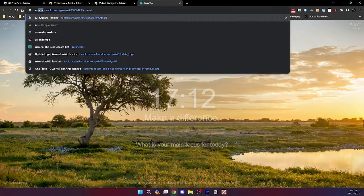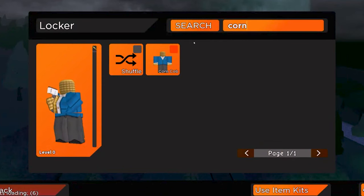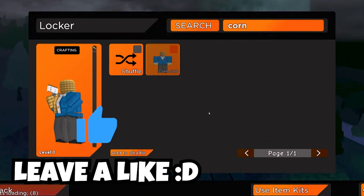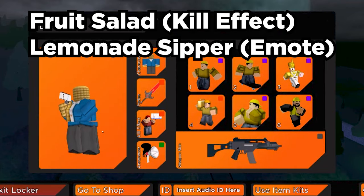After you have purchased them, go to Arsenal and open up the game and you should see them in locker as these names. The corn suit is called the corn cop skin. In the kill effect section, search fruit salad, and in the emote section, search lemonade zipper.